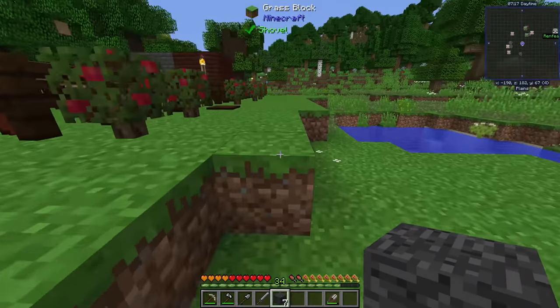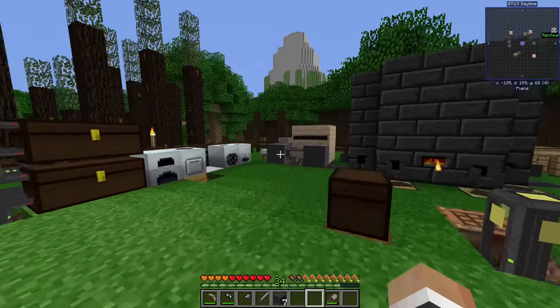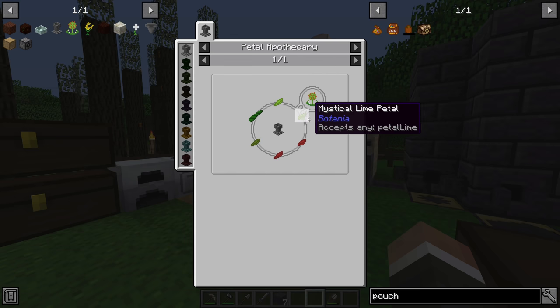Now that we have the Pure Daisy, we can put it down, surround it with treated wooden planks, and after about 60 seconds they'll turn into living wood. There we go — eight living wood ready to harvest. We can do the same with seared stone to get living rock, so let's put that down too while we wait.